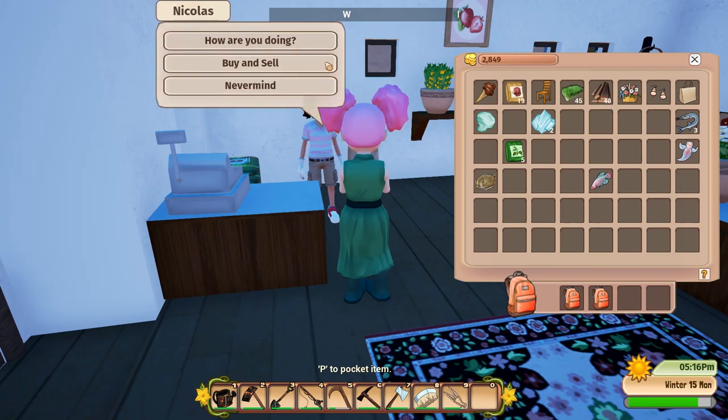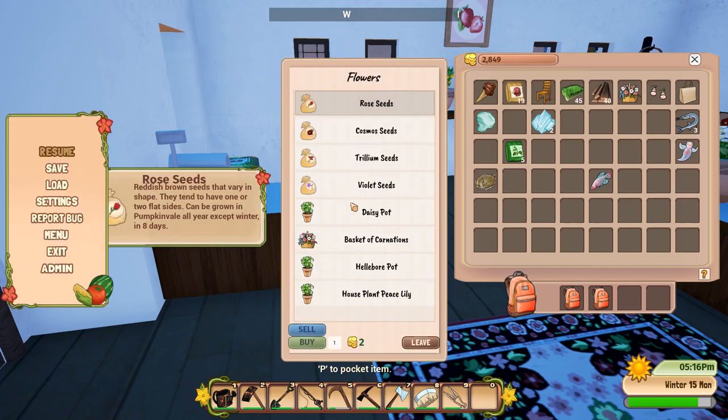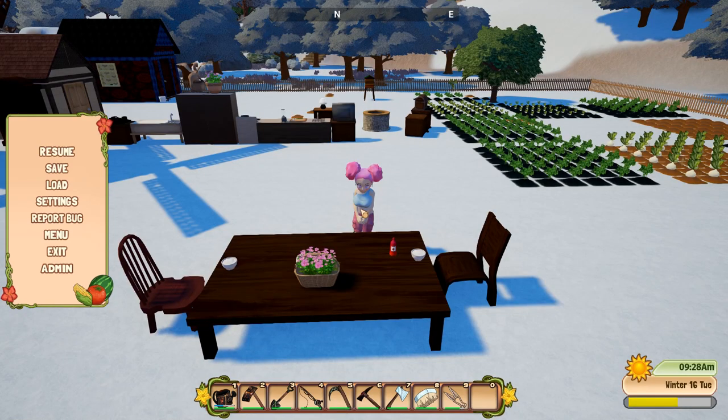I accidentally found out an interesting thing — the stuff they sell in the shop changes each time you visit. If you don't like what they sell, you can just save and reload and it will refresh the shop inventory. If you save and reload enough you'll get the item you want. That's so nice! Even quests too — last time the NPC didn't have a delivery request, but after saving and reloading a few times I got the delivery request.